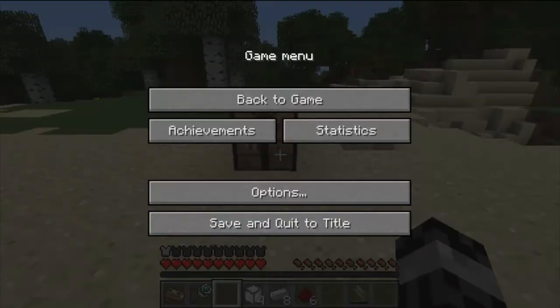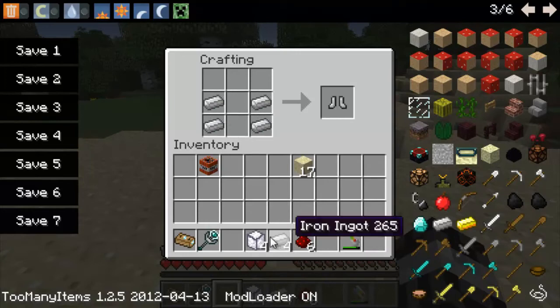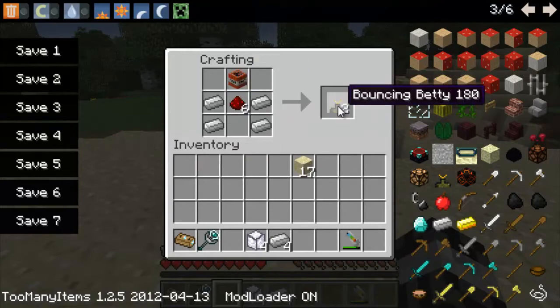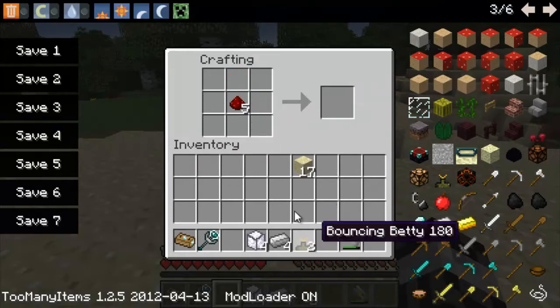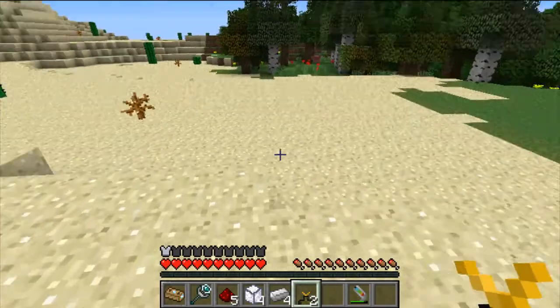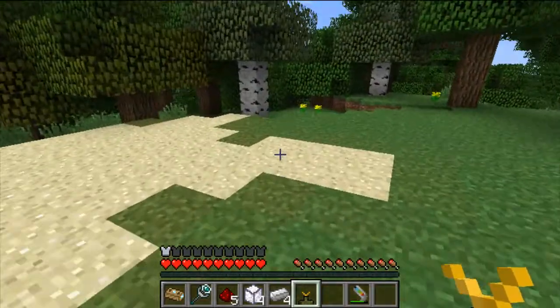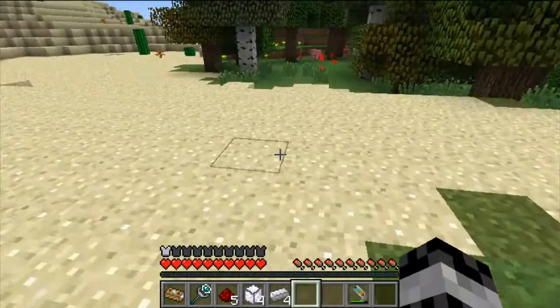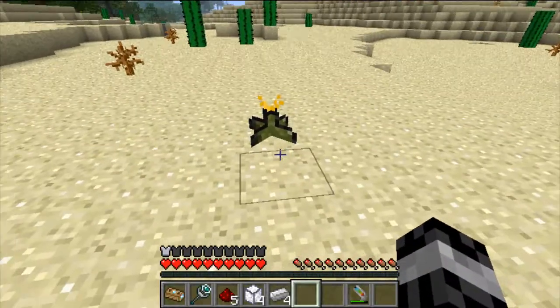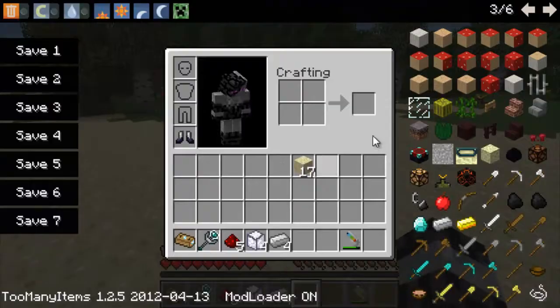We're gonna have the bouncing Betty, and I haven't seen this one in action yet — I'm pretty excited. You need four iron ingots laid in this formation, a piece of redstone, and a piece of TNT on top, and this gets you two bouncing Bettys. So you get the bouncing Betty — I'm not too sure how these work, you may need a mob. Let's put one down over there, and I'm just gonna walk over it — nothing happens. Plan B: let's use a mob. Let's get a villager — villager test subject number one. It works!